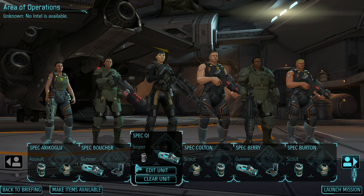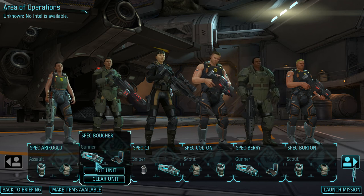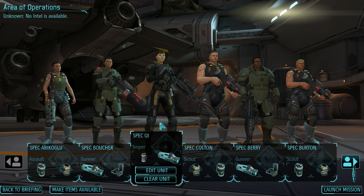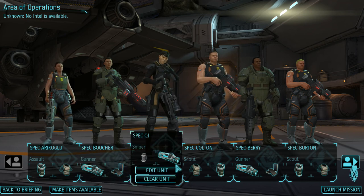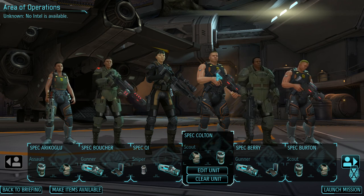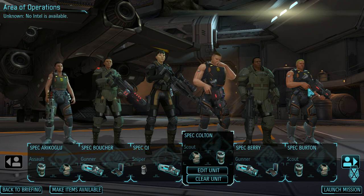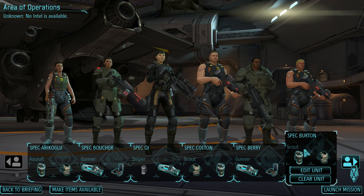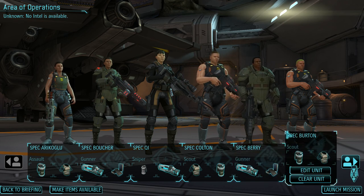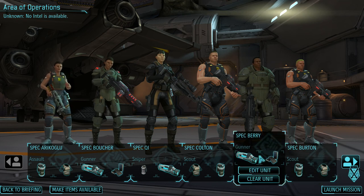We have taken two gunners. The first one is taking basically the LMG version of the laser weapon - I can't remember what it's actually called - but taking the gun sight, the scope and the extra ammo. We're taking a sniper as well, and he's taking a smoke grenade and the scope. One of our scouts is taking the laser SMG, that's Colton. I have given him the tap - they're basically going to have six hit points, they've got flashbangs. This one's got the laser carbine because I don't have the SMG, so Burton, again, six hit points.